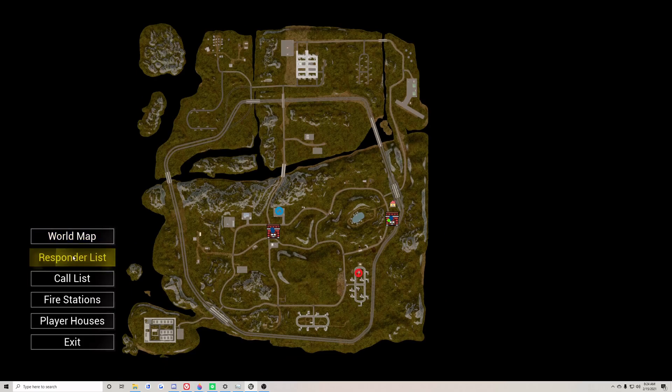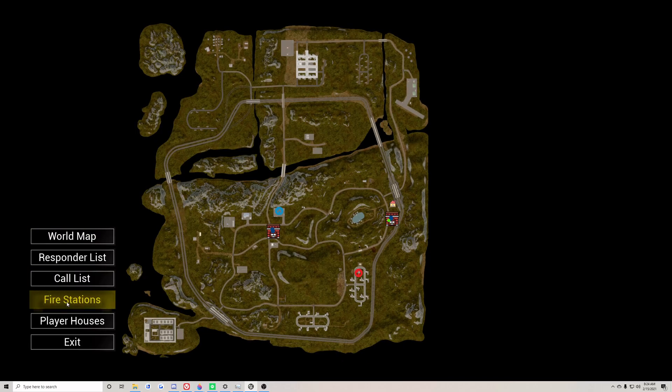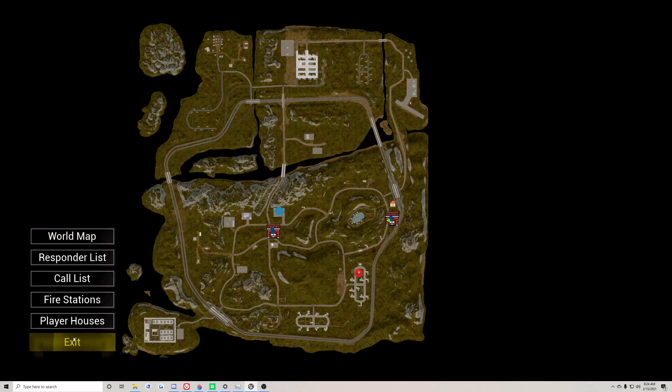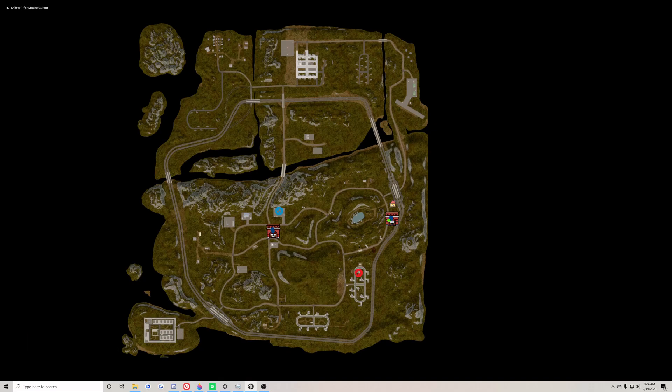The other thing I want to show you guys is I started implementing better controller support. This menu has full controller support, including buttons for hot keys. The full menu has full controller support and the rest will be added over time. I believe Fire Stations 2 you are able to navigate with the controller — player houses, because this is really the only one to support yet.